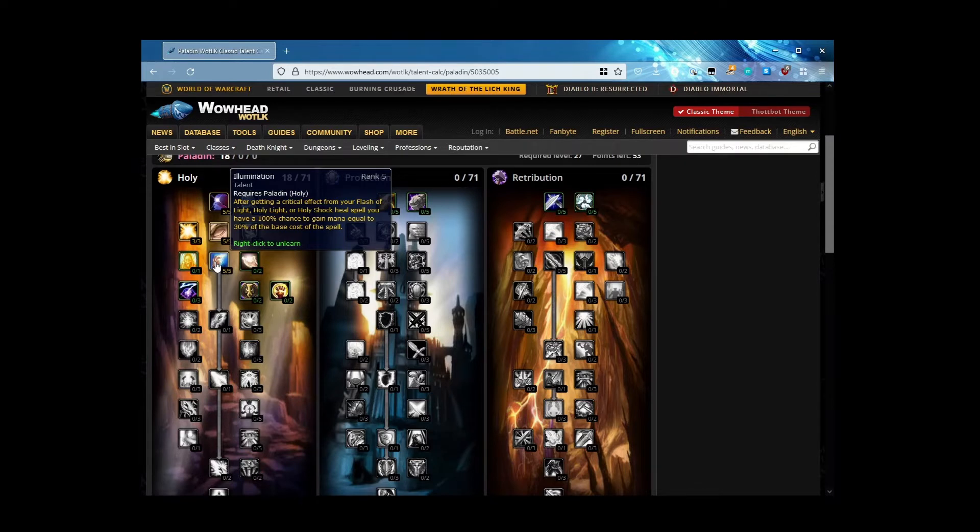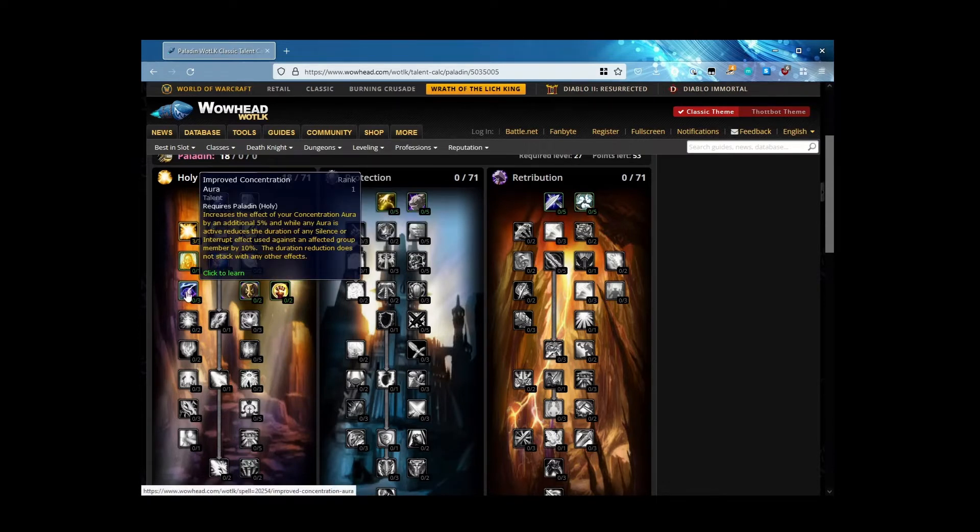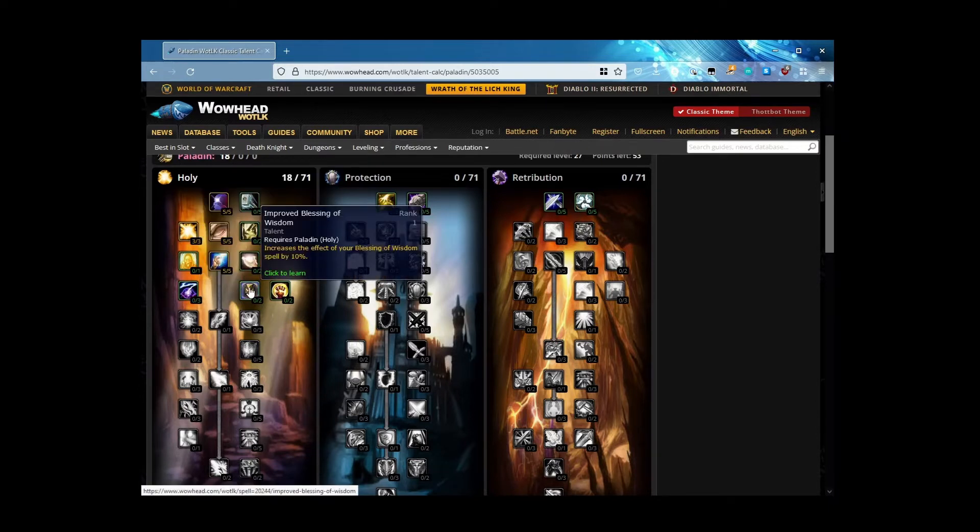We don't need Improved Concentration Aura — we really don't, because with base Concentration Aura plus Spiritual Focus we have no need for it. That's more of a PvP talent. I like to go with Improved Blessing of Wisdom here. Paladins in general have less threat generated by heal spells than any other healing class. So rather than give ourselves Salve, give ourselves Wisdom or Kings — so we'll go with Improved Blessing of Wisdom.